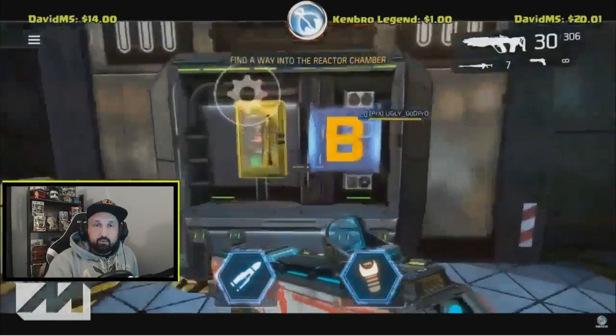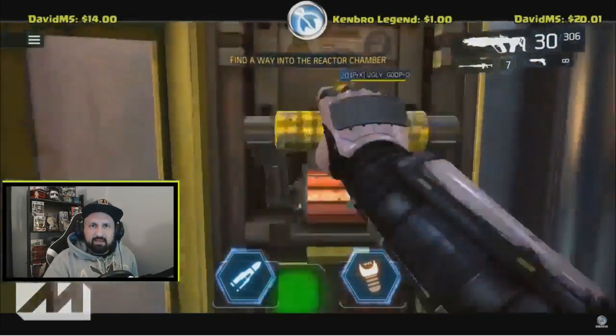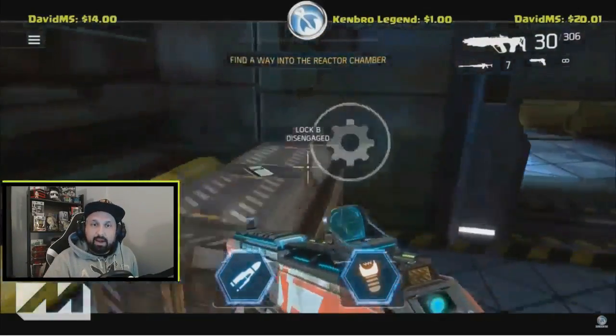The first key card will spawn right at the start. After you activate lock B, it will be right there on the crate.